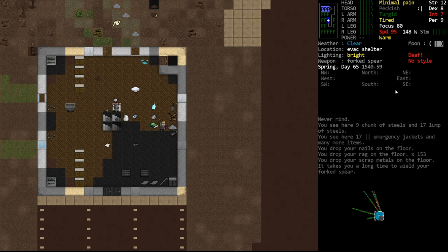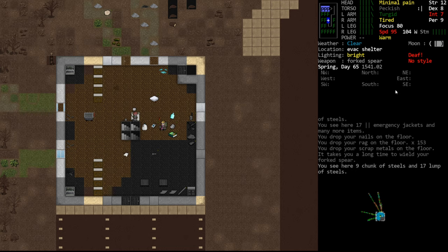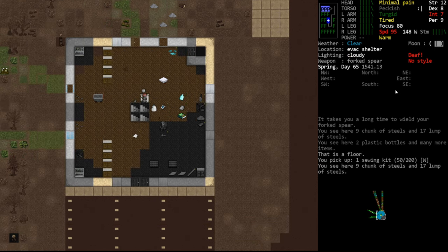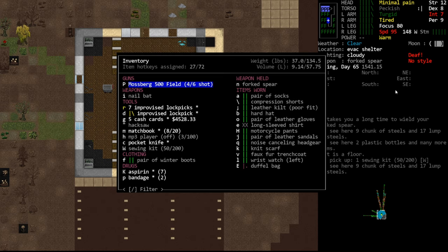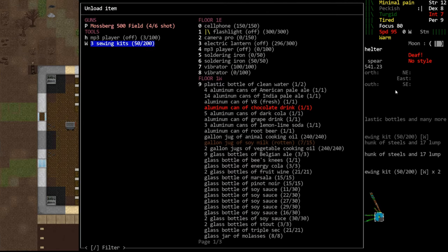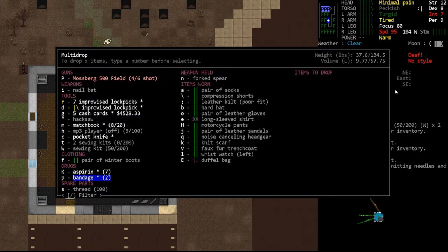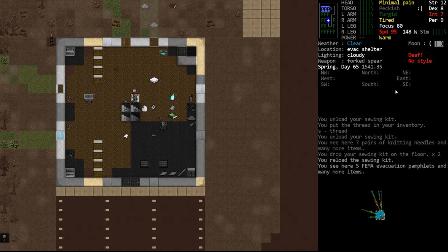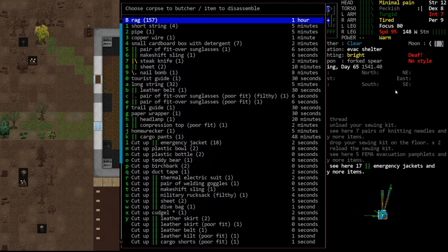The reason we got rags is because we wanted to talk about tailoring. In order to do tailoring, you need a sewing kit — a needle of some sort, either a sewing kit or a tailoring kit. We have sewing kits we've picked up. The other things we need are thread and rags. Thread we never really talked about — we have some. We load the sewing kit with thread; it says 50 out of 200. We could pick up multiple sewing kits, unload each one, and consolidate the thread. Another way to get thread is to butcher rags, but that takes an hour — very long.